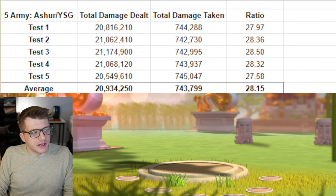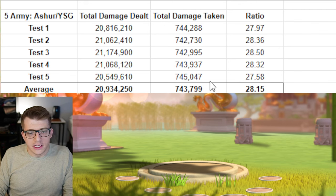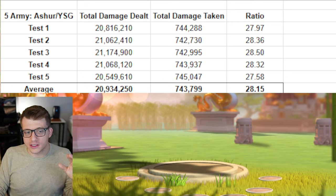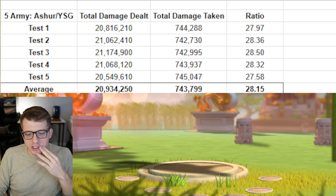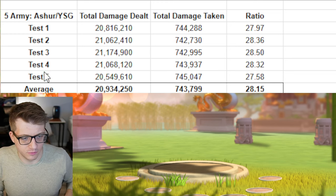Just for fun, I replaced Shazhar with Ashurbanipal to see which is better. Ashurbanipal deals a little more damage but takes significantly more damage. In the real world you'd be hitting five targets with Ashurbanipal, so it's a pretty close ratio. But you're losing Shazhar's healing factor. While the ratio is technically lower than Shazhar YSG, I think your trades would be much better in the real world with Ashurbanipal YSG. That's been my recommendation for a long time — Ashurbanipal YSG is probably the second best archer march if you're running two archers.